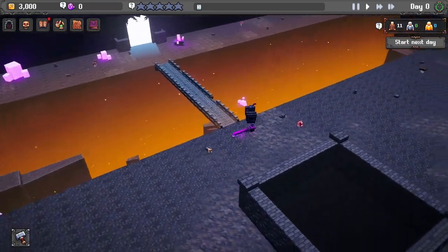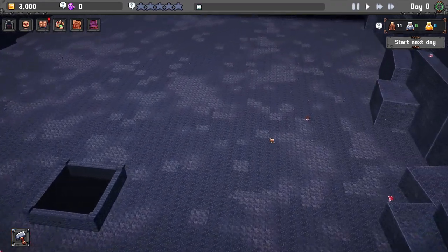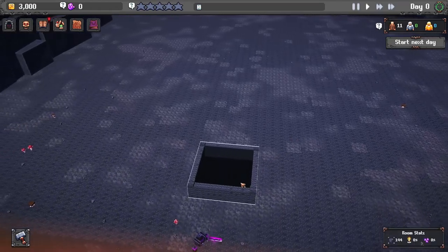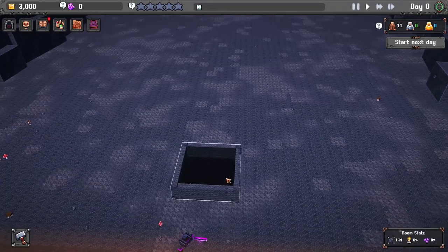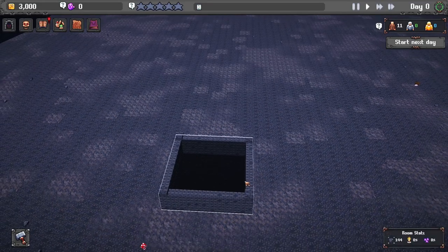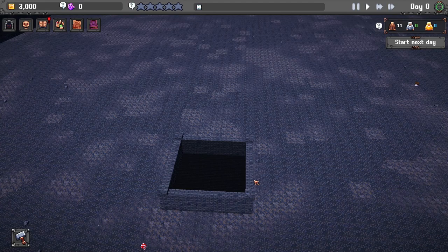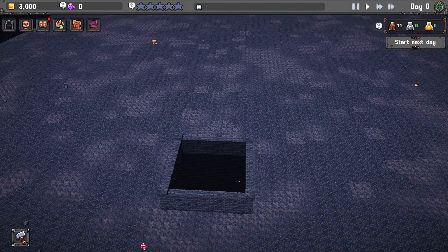We start off here. Our adventurers are going to come through here. The goal of this series is I want to try something a little bit different. Most people just have a one-way path, but I'm going to start with one way and then make it go multiple ways. I want to try the first mechanic - making it go in a loop. If they don't loop and just choose a different way, left or right, then we can do three different ways through our dungeon, all coming up to a boss fight.